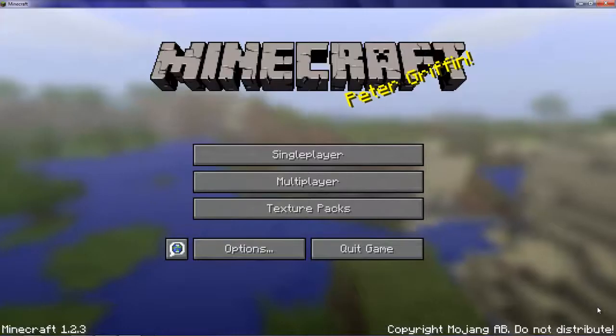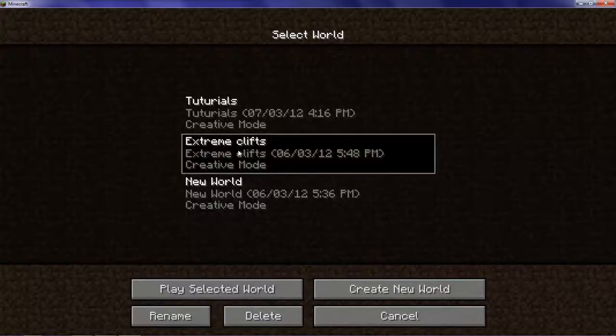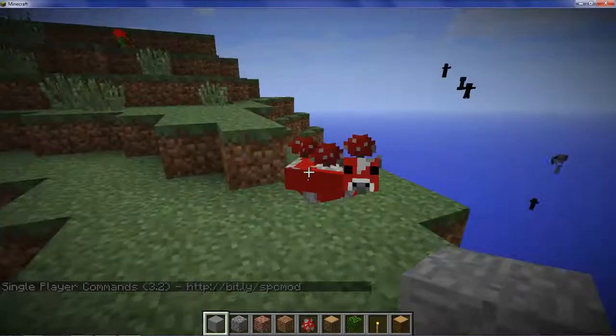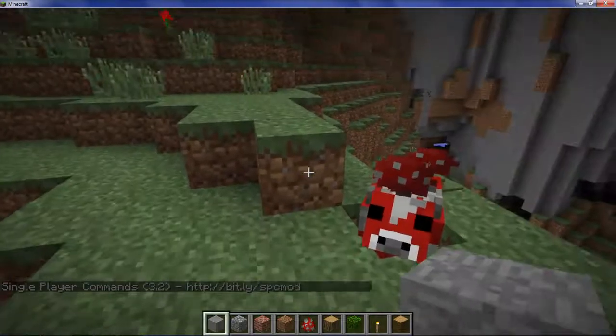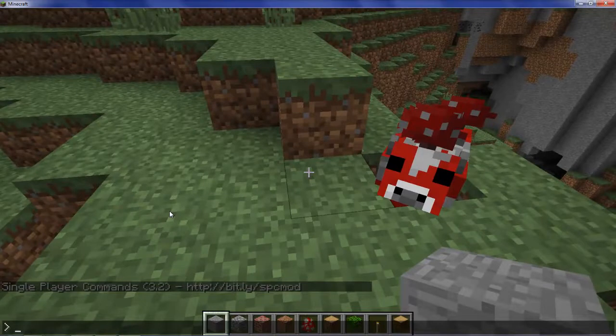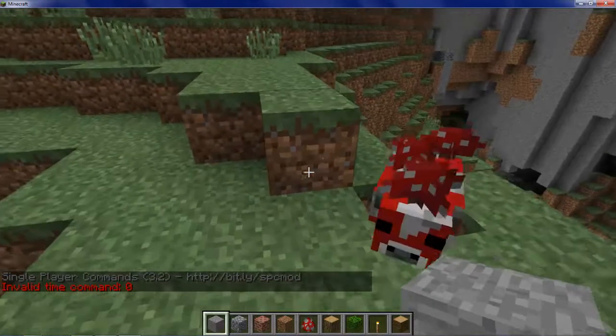I'm going to log in to Minecraft. Mojang, single player. And then go into Extreme Cliffs. That is a pretty cool mod, Extreme Cliffs, I like it. As you can see, if I press T — there you go. That's so I can type slash set zero, enter — it's an available command.